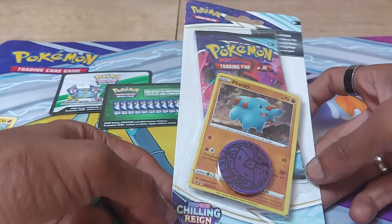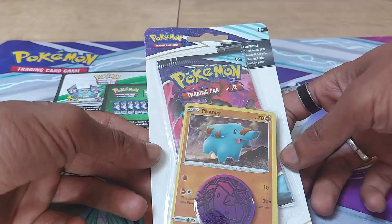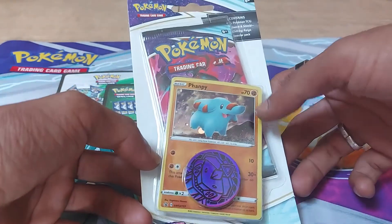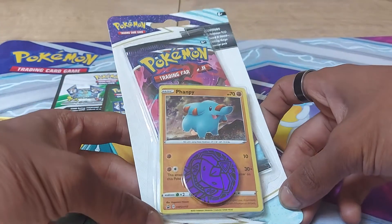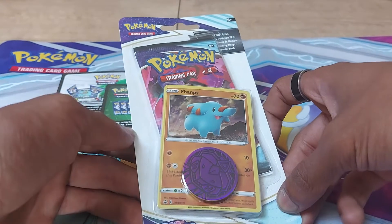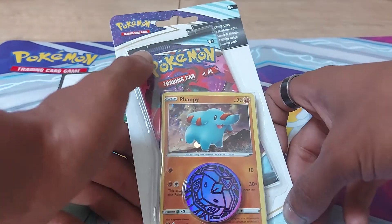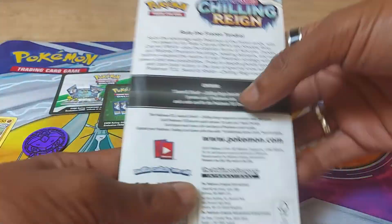Welcome back to another episode of JNG News. We have a Sword and Shield Chilling Reign Chatland Booster Pack to open up today, which has a Phanpy 70 health points fighting type Pokemon promo card on the front, which is SWSH117, and we have a gen set playable coin for the game, and of course a Chilling Reign Sword and Shield Booster Pack.